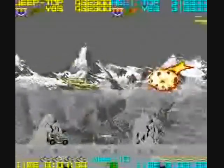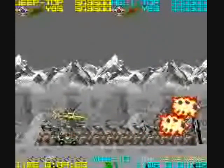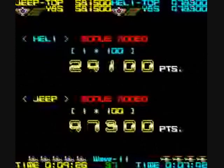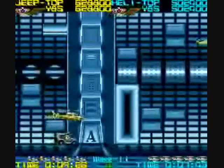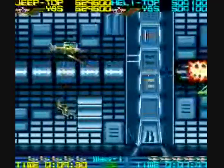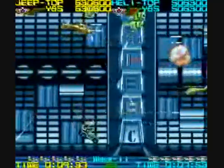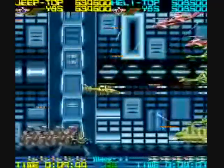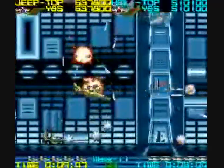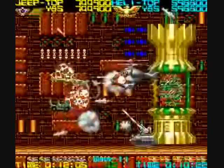Now we go to wave ten. Wave twelve is endless — it will keep going on and on and you will not face a boss. There's the boss of wave ten. Now we go to wave eleven, which is like some futuristic hangar type of area. I just wanted to show you snippets of the remaining levels and their bosses. It looks like you should destroy this glass case but you can't — you just take out the boss instead.